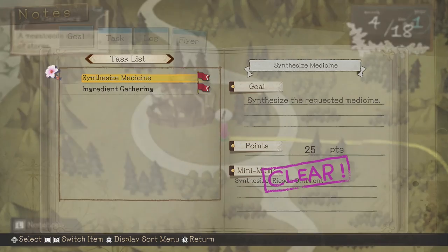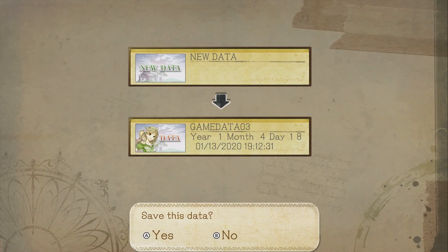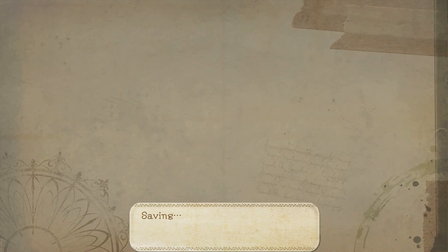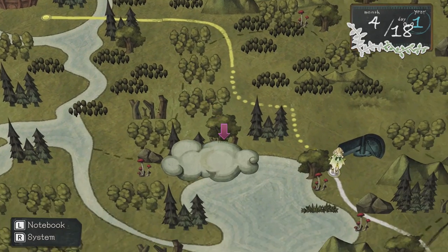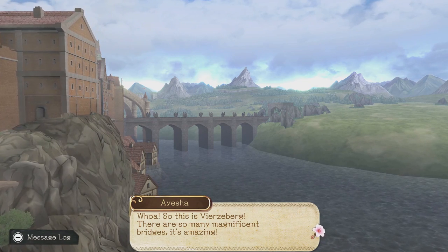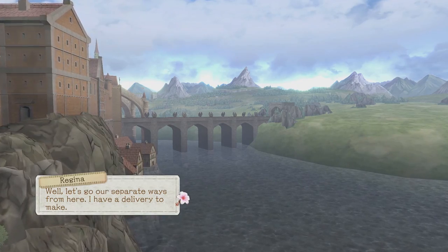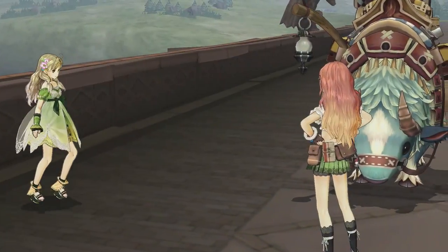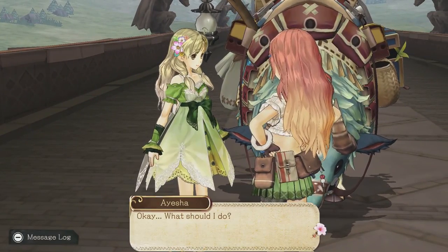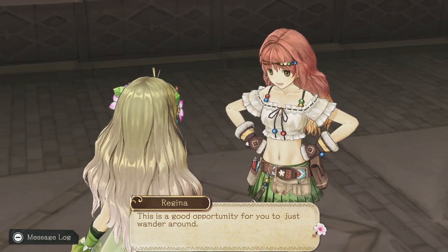It's pretty interesting that we can meet a lot of interesting areas on our way through the world map. We should be able to save while we are on the world map, which is a pretty convenient thing. Otherwise, if we can only save at sleep points, it's going to be a long wait. We're finally at our destination — it looks so beautiful. There are so many beautiful bridges and it seems to be a big town compared to what we've encountered so far. Regina is going to depart and deliver her stuff. We're going to miss you, Regina. And then we're going to visit the person who might know about the glowing flower.